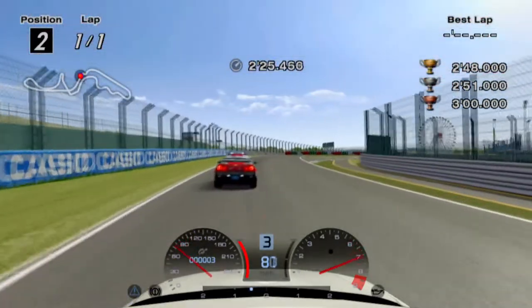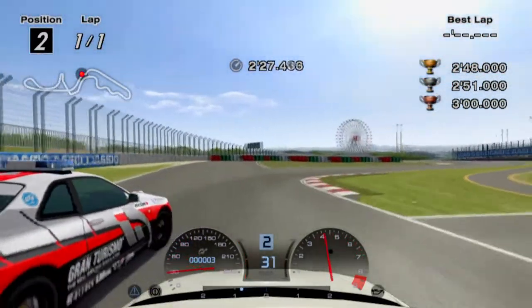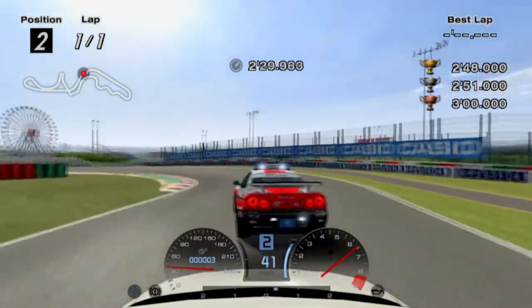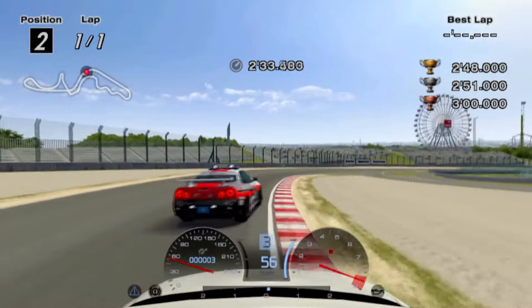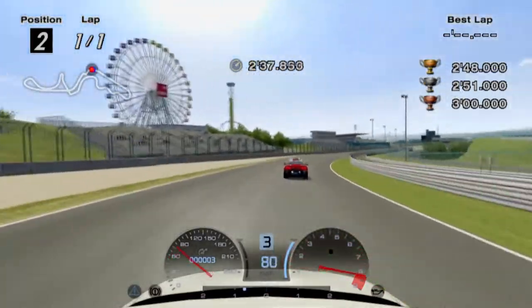If the pace car slows you down it makes it harder to beat the time. Move to his inside to avoid slamming into him. Extend over the curbs in the chicane but not the astroturf. Exit as straight as you can and finish by following the pace car through the last curve to complete your lap and gold A10.